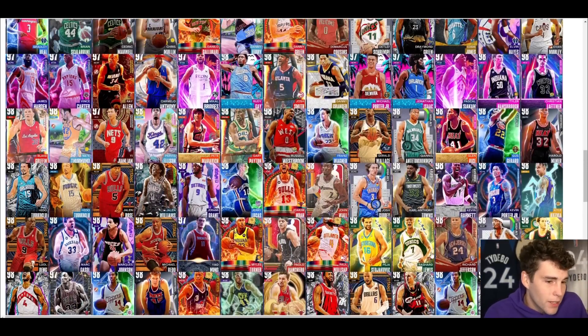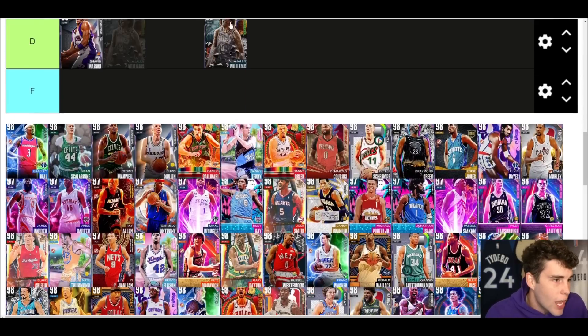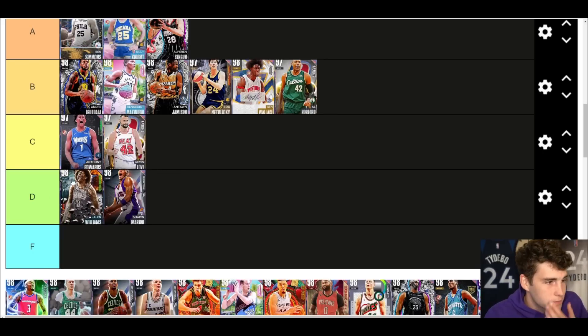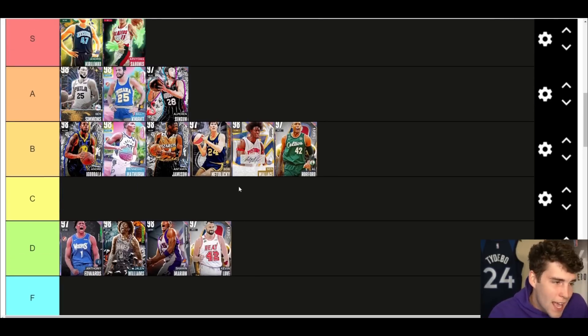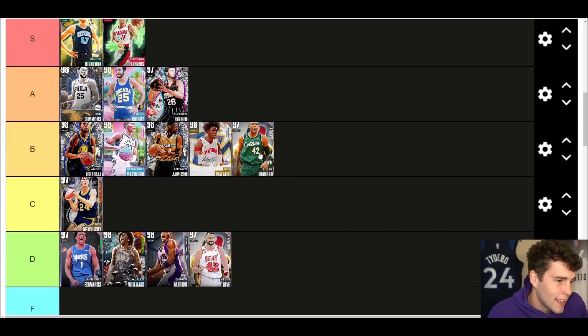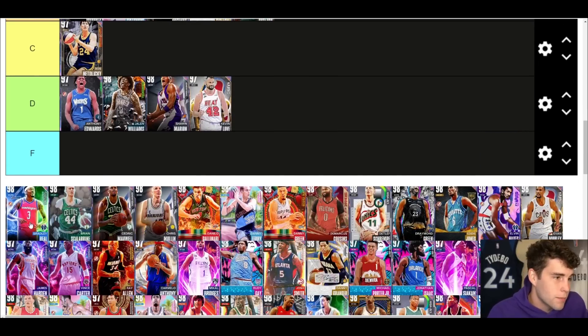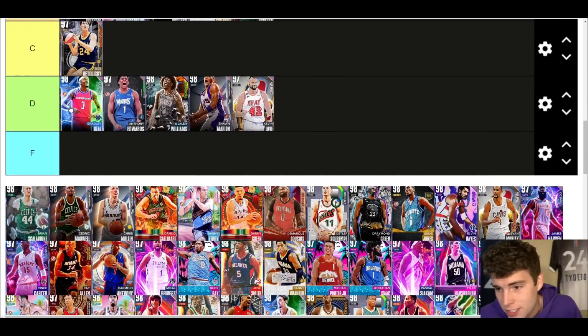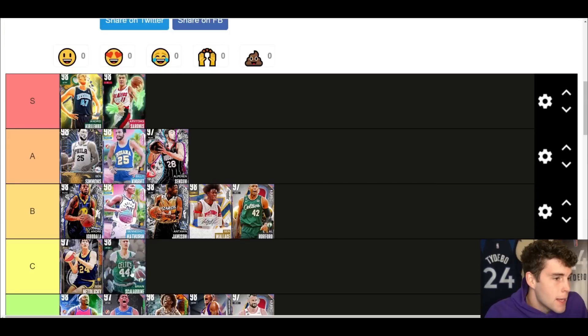Jaylen Williams kind of stinks in MyTeam — I'm going to move him down. Bradley Beal, you're D tier — 6'3 at the point guard position, not a great release. I'm not going to sit here and hype you up. I'll also move Nadalecki down a bit and could move Benedict Matherin down as well.